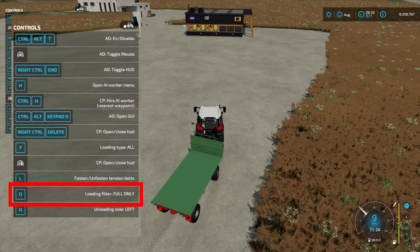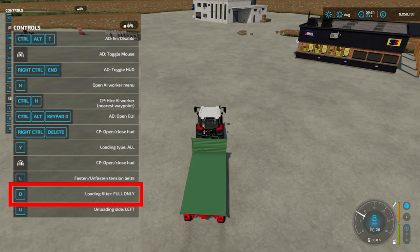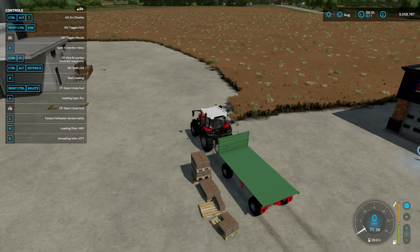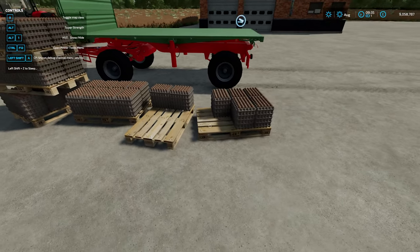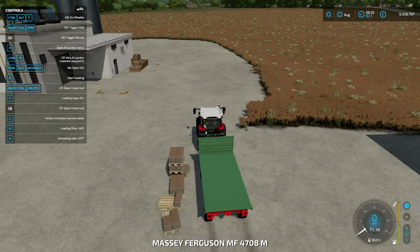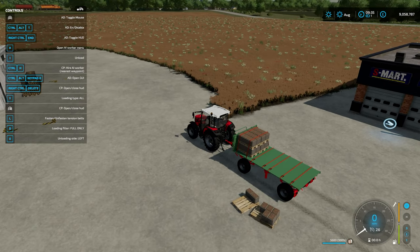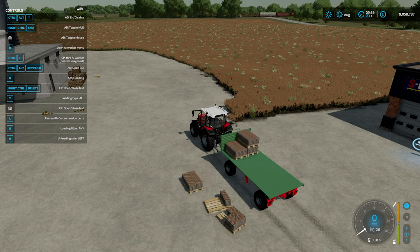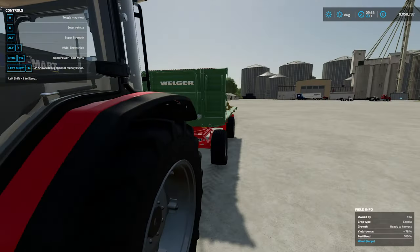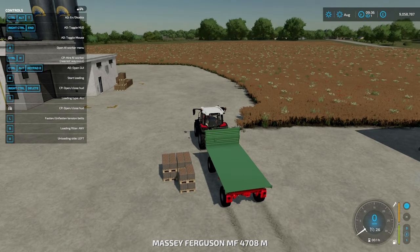Now while we're on the subject of full or not-full pallets, there's another option: loading filter. Press O and you can switch between 'any' or 'full only'. Here we've got four full egg pallets and two that are half full. If I press O to set it to 'full only' and press R, you'll see it only takes the full pallets. If I switch O back to loading filter 'any' and press R again, not only does it take the full pallets but it also takes the half-full ones - nice touch.